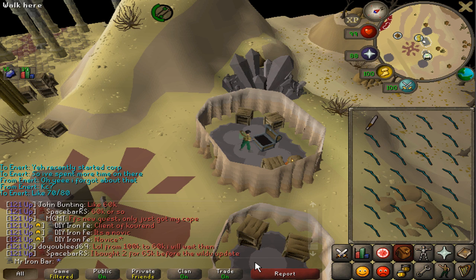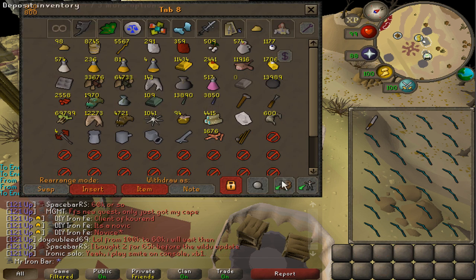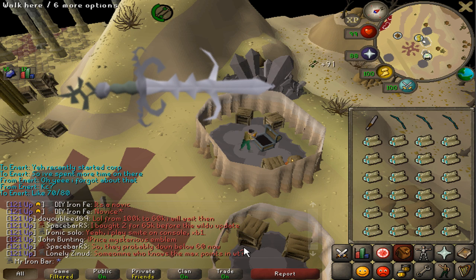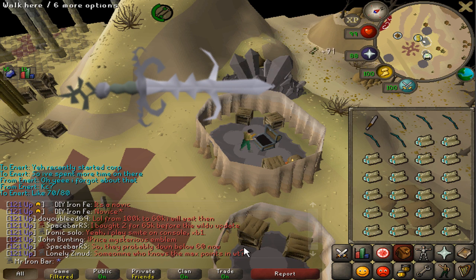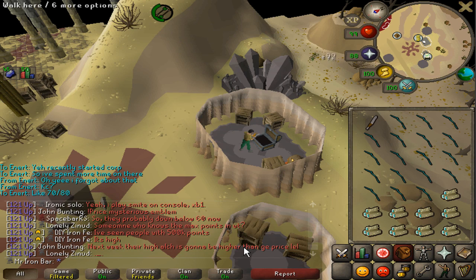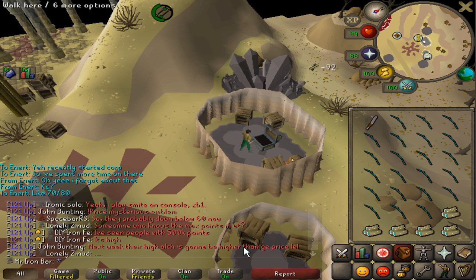A lot of people think the Bandos Godsword is the better choice. You can only use one Bandos Godsword spec per teleport because it requires 65% special attack energy. And remember, it is not a spear, so whatever the Bandos Godsword hits, it will be reduced in half. On average, you only do about 18 damage per spec, so that's about an 18 stat reduction. Even if you get really lucky and hit like a 35 — the best you'll probably hit — it's still only a 35 stat reduction.